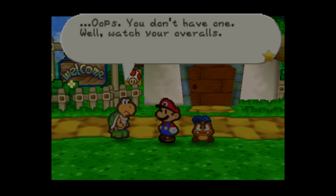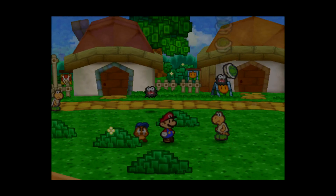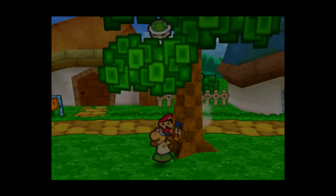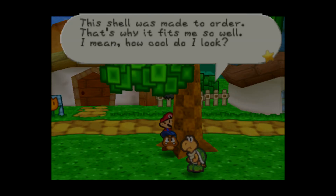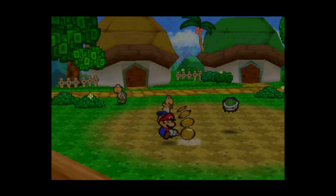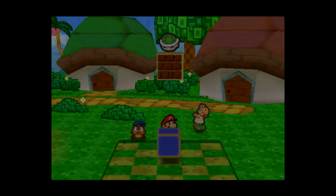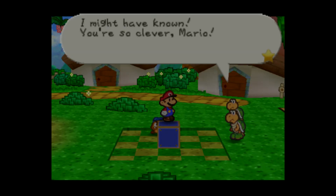Mario, I owe you one. Let's walk around and take down these guys. You don't really have one, but watch your overalls. You don't actually need to get all these back, because once you defeat the Fuzzies they'll naturally just leave. Thank you Mario — the shell was specially ordered. Go over here. That one's a little hard to get because you have to magically get it — but I don't try to get all of them. I got a shell.